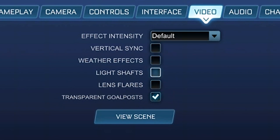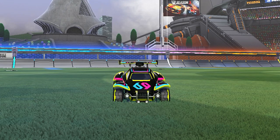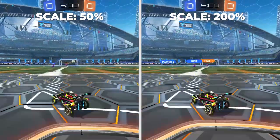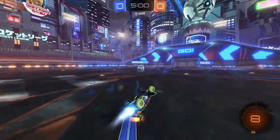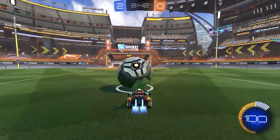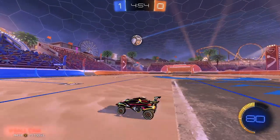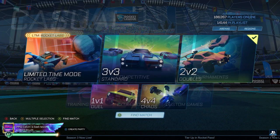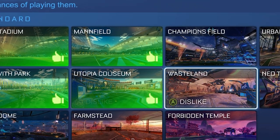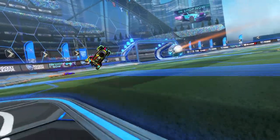For console video settings, mainly just turn weather effects off and turn transparent goalposts on. Now for some random settings scattered around: in the interface tab, turning up the nameplate scale increases player name tags in game, making it much easier to see other players. In the audio tab, you can check two boxes to play the in-game soundtrack in training and in-game. In the main menu under play, you can select which regions you want to play in for less lag and which arenas you prefer.